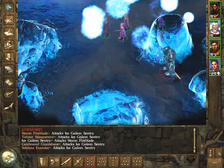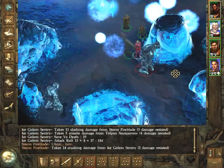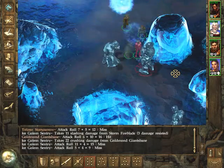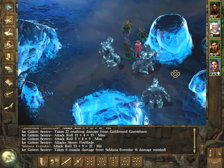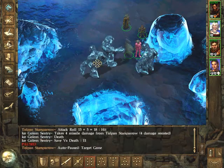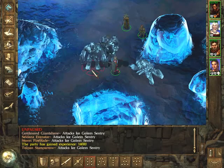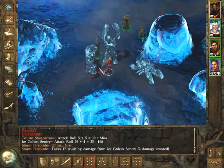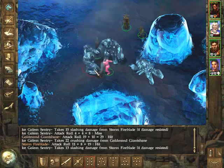An Ice Golem Sentry — I say we attack it. Oh, there's a whole bunch of them actually. But they give us 14,000 XP.